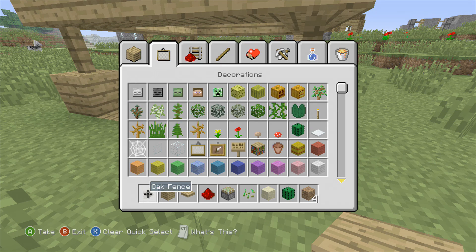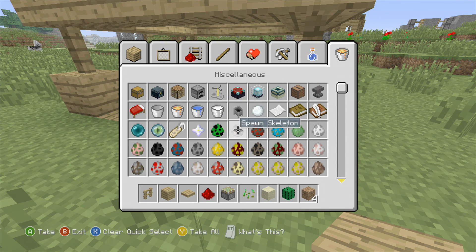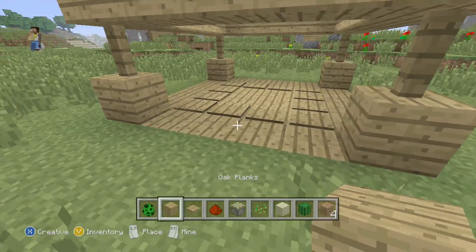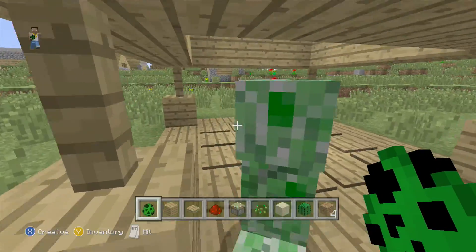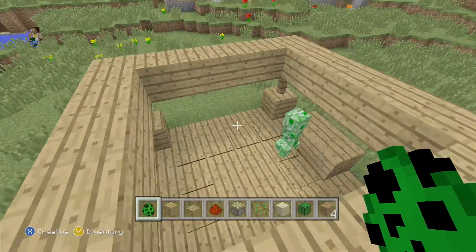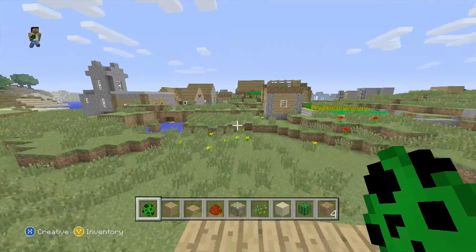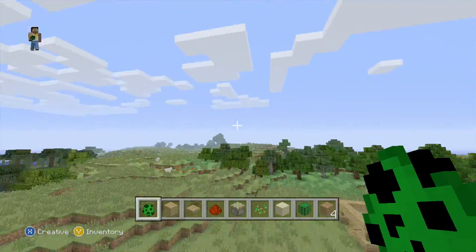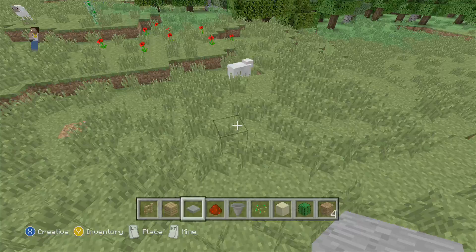We're going to do a quick little example here with a creeper, because creepers are stupid. Push him in here like that — and now he's stuck. Look at him, he can't get out! So yeah guys, if you enjoyed this episode please like, comment, and subscribe, and comment below any video ideas you'd like to see. Peace out and hope you have a great day.